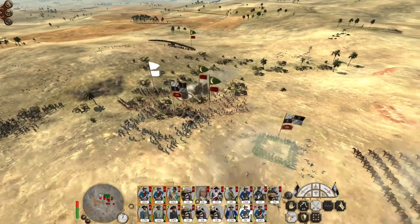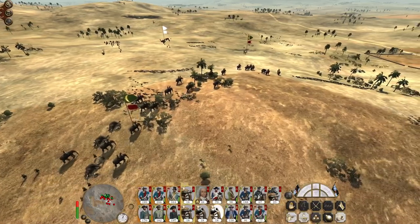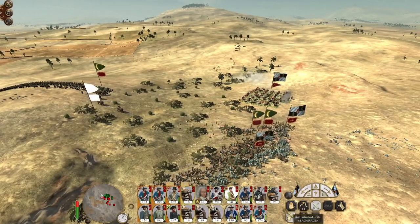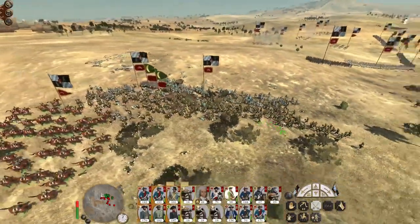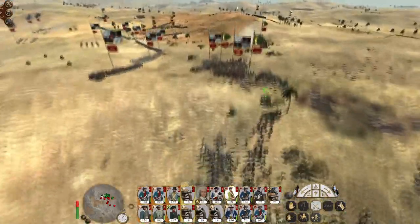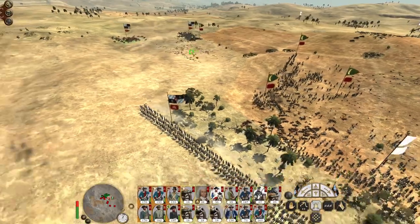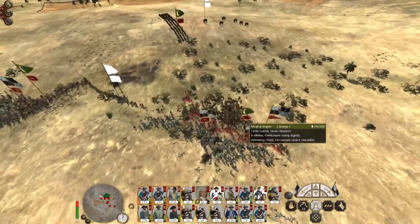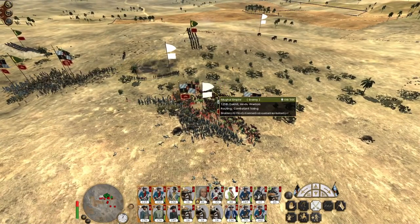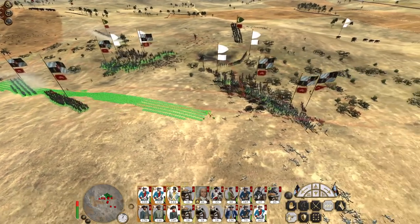Get my infantry out of square, push forward, get my cavalry in. Howitzers also go for the enemy general. Keep mopping them up. Charge the enemy infantry, particularly the wavering unit - see if we can break them. And we have, so keep killing until they're shattered. The pikemen run. On the right flank the Hindu warriors are going to go down - same thing, keep killing until they shatter. They leave shattered. Form the line.